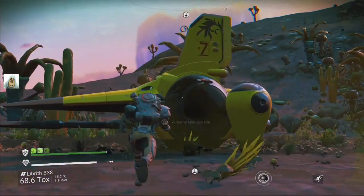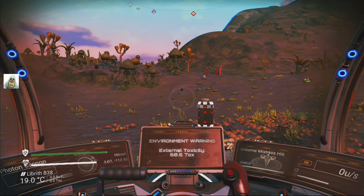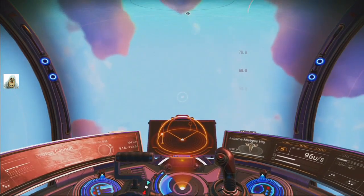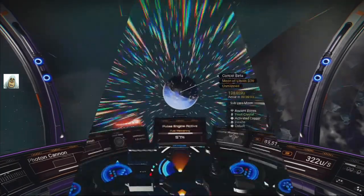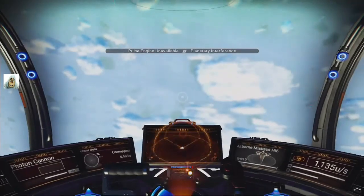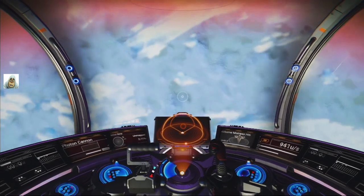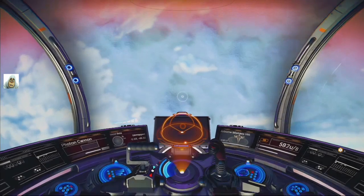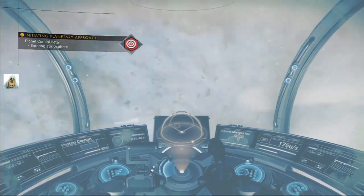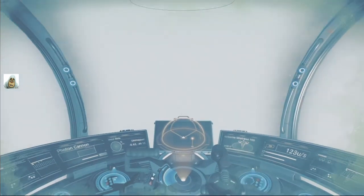Right. One more planet in this system — that's where we're going. I don't know what it is, it's kind of blueish. The only one left is this frosty moon — we're going to visit, just a quick catalogue. It looks like horrible weather — I can't see the ground.